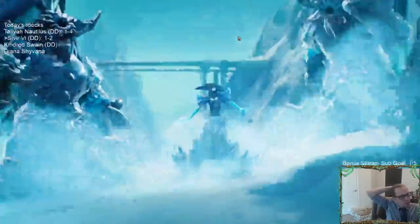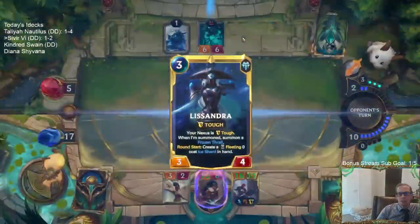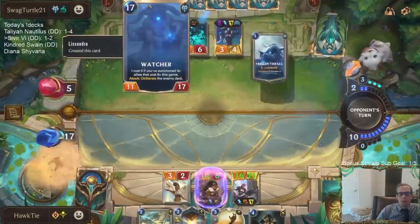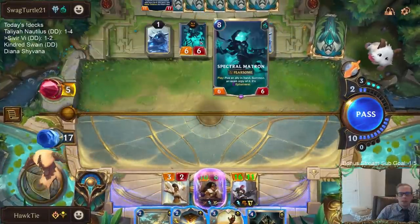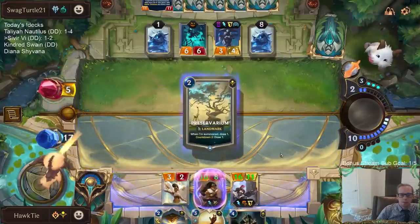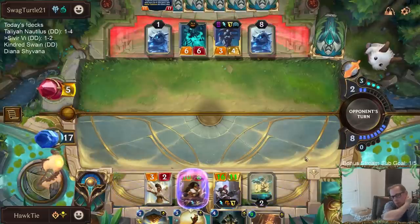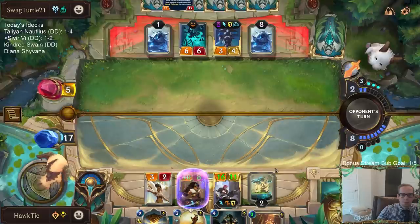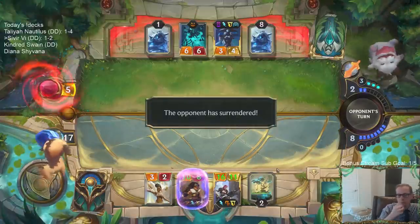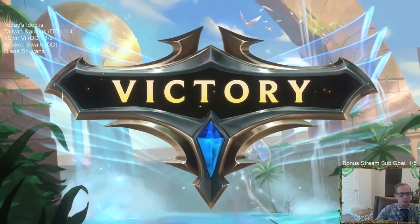That's their Champion — Lissandra. That should only be 3 for the 8-cost unit. That's 3 out of 4 now. There we go — I was going to open attack and probably win from there. Okay, 2-2. So we've lost to the two off-meta Noxus decks and beat the two meta decks — we beat Zoe/Aphelios and Lissandra/Trundle.